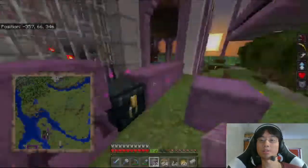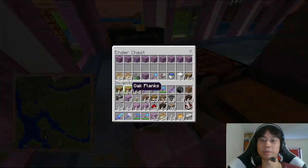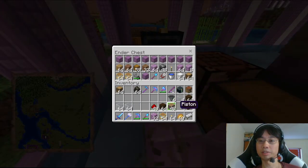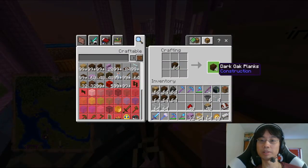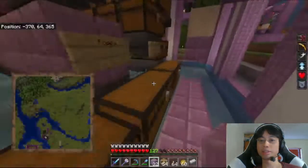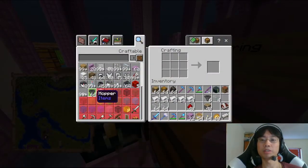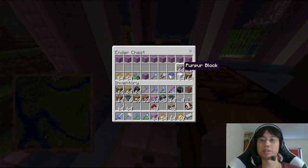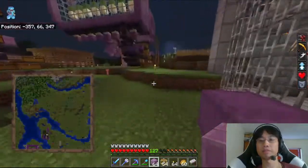All right, more hoppers, more logs. Put that away, put that away for now — I need to put a lot of stuff away for now. Dark oak logs into planks, into chests — one, two, three, four, five — into hoppers. Do I need to sleep yet? I'm gonna get phantoms, right?